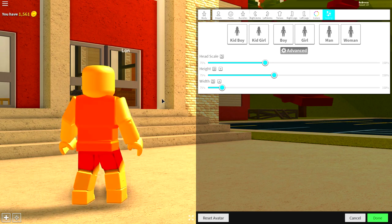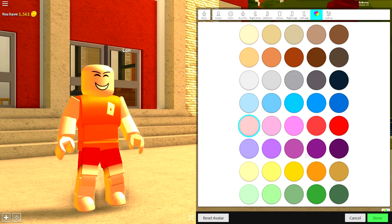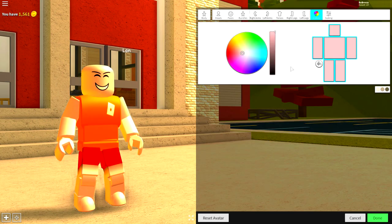Make him slightly skinnier just like that. Then, once you've done that, come to the Color Palette, simply click the pink color right here, come to the other color palette down the bottom right, click your right arm, and make it brown just like this.